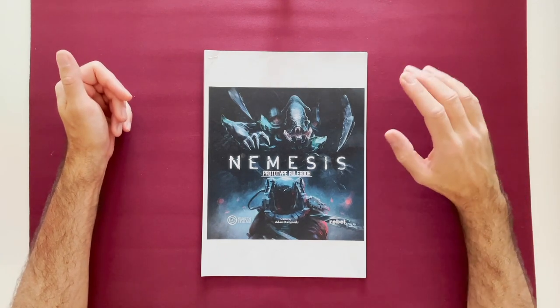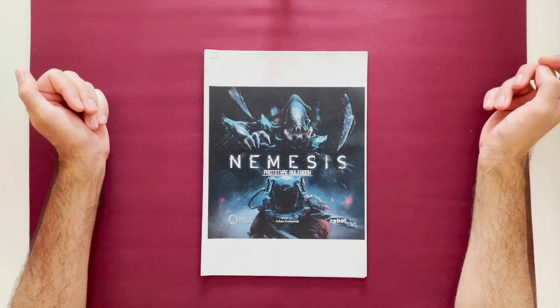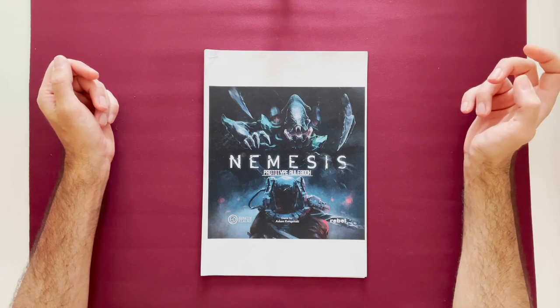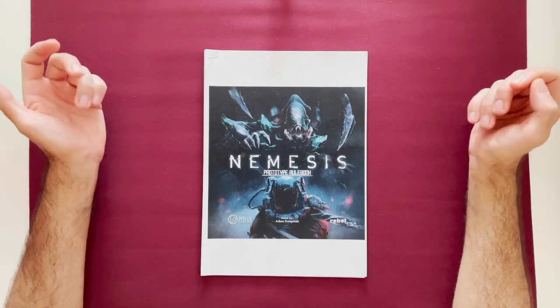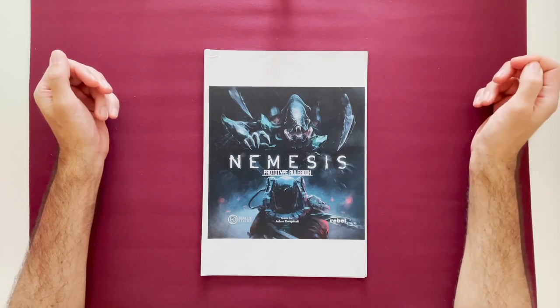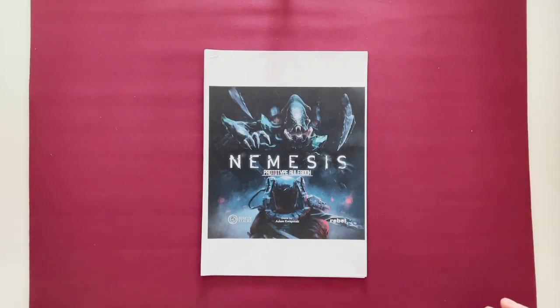I found that Awakened Realms had generously put a print and play version of the original Nemesis on their website for download — something you could build. I thought, wow, I like print and play, the game looks really good, I can't wait. I'll get the retail when it comes out. Still hasn't. So anyway, I built it.